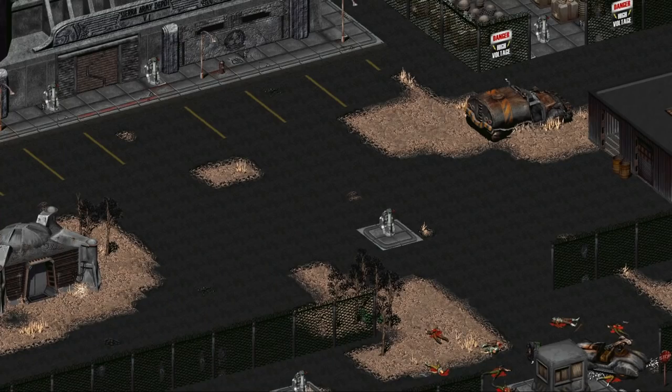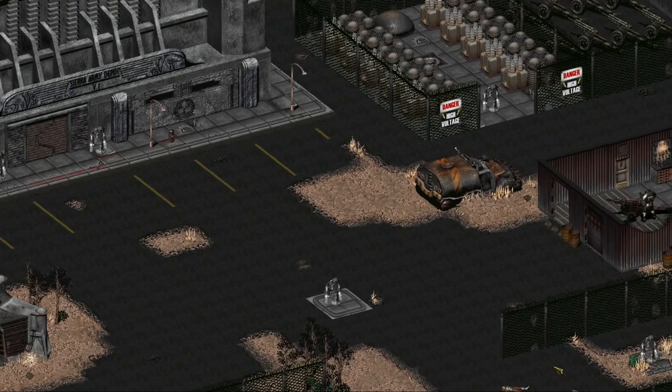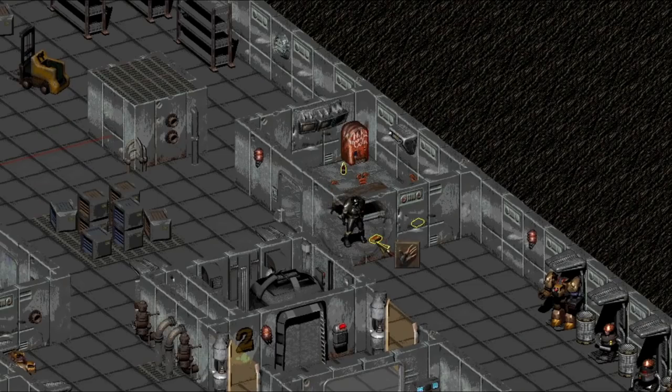The hardest one to obtain lies at the Sierra Army Depot. You have to complete quests in New Reno for the location to even show up on your map, and after that you still have to find a way into the place. Once inside, down on level 2 of the facility, we can find a cookie in the break room, along with some other snacks and drinks.